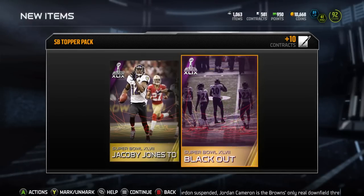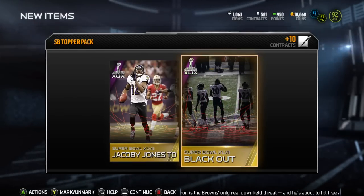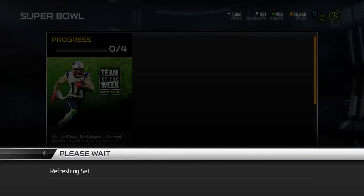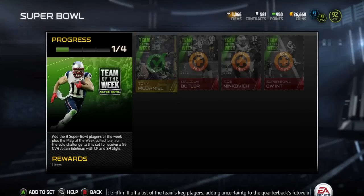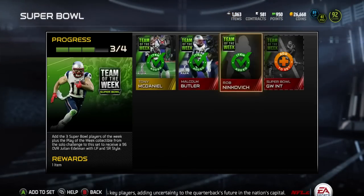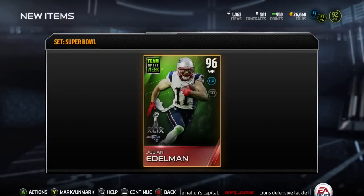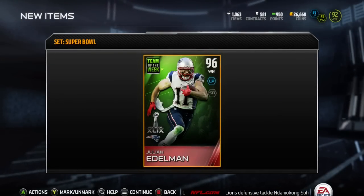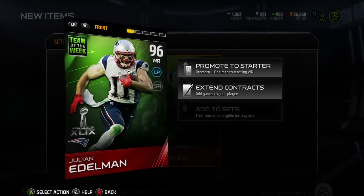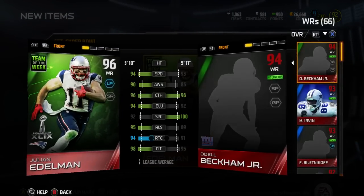As you see, my topper included two of these Super Bowl cards. I'm not sure if I'm going to sell those or not. But here's that 96 overall team of the week Julian Edelman set I was telling you about. That Tony McDaniel and that Malcolm Butler were in there, so all I had to buy was that Rob Nikovich. And then all I had to do was complete that solo challenge to get that last card. You can get this set done pretty easily and get the 96 team of the week Julian Edelman.